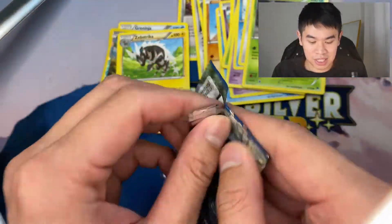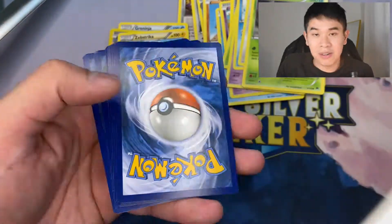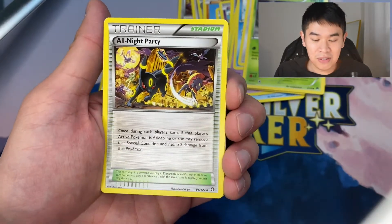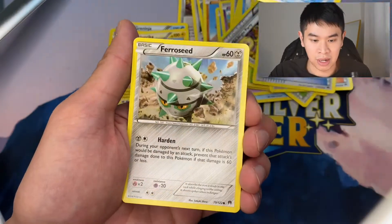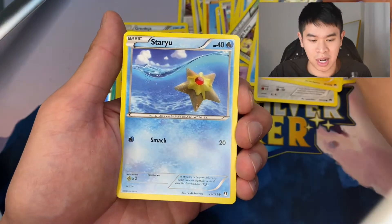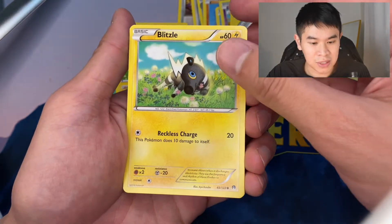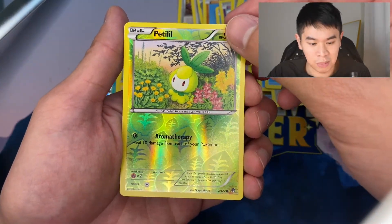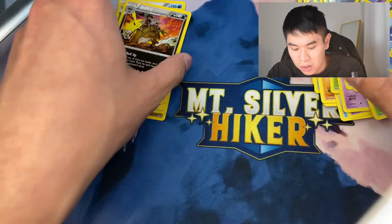We have one pack left for Scizor — let's see if Scizor can seal the deal. Maybe there's a secret rare or even a Mega EX waiting for us. We pull another All Night Party — after this video I'm gonna look at the quality, maybe there's a PSA 10 in there. The artwork is absolutely amazing. The reverse holo is a Petilil and our final pull is a Shiftry non-holo. No rare hits for Team Scizor.